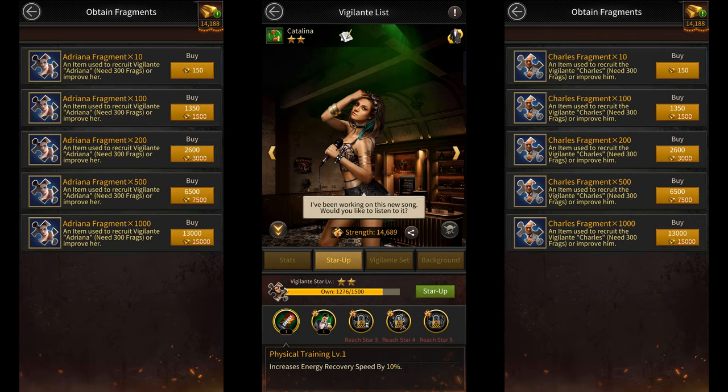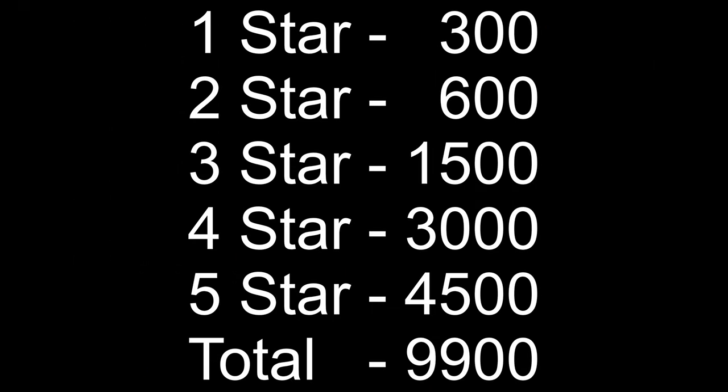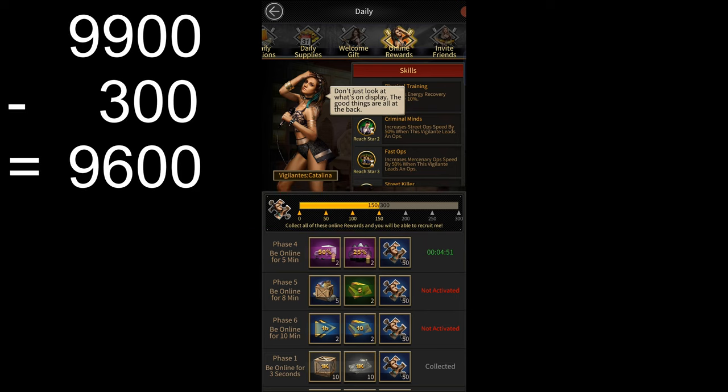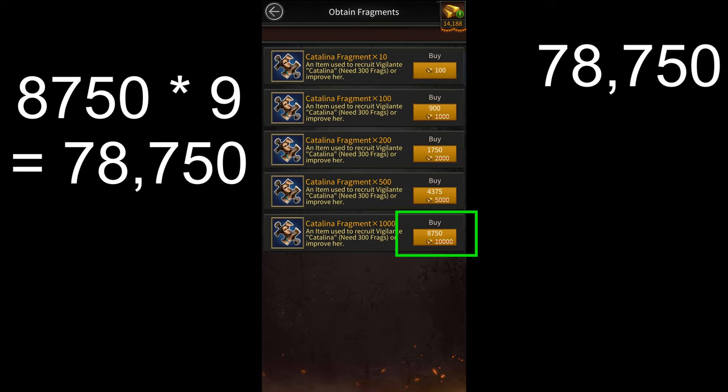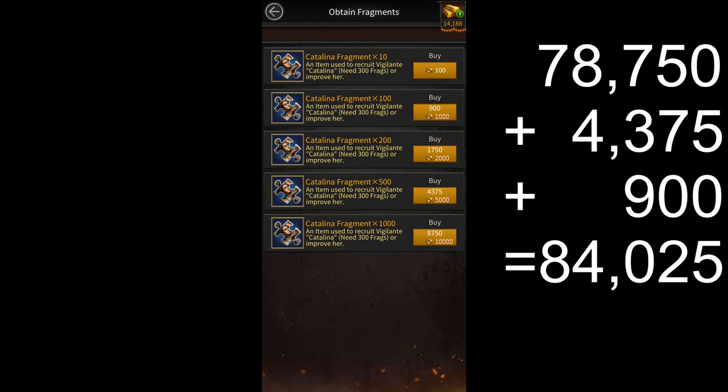Out of these three, Adriana and Charles cost 13,000 gold for 1,000 fragments, and Catalina costs 8,750 gold for 1,000 fragments. So it is best to try and get Catalina. You'd need a total of 9,900 fragments to get any vigilante to 5-stars, and the game gives you 300 fragments of Catalina for free. So you'd need the remaining 9,600 fragments, which will cost a total of 84,025 gold.